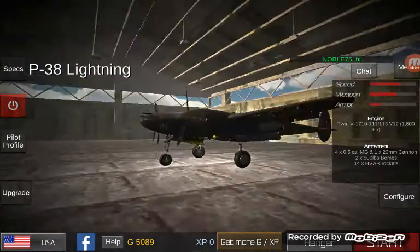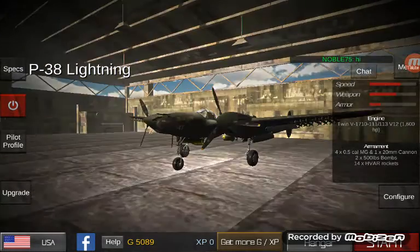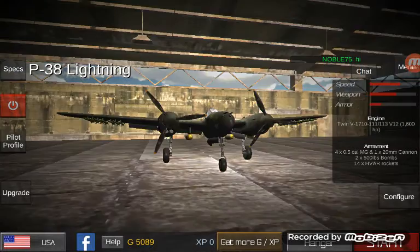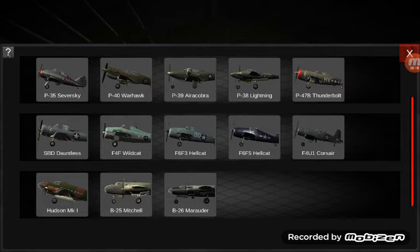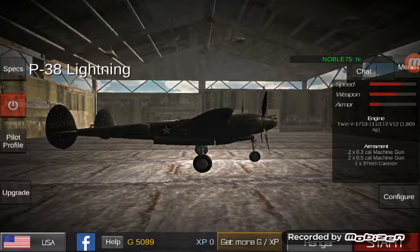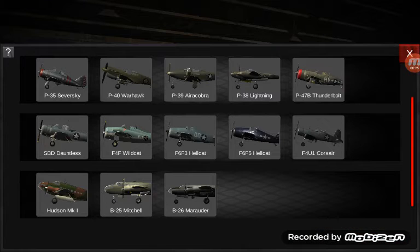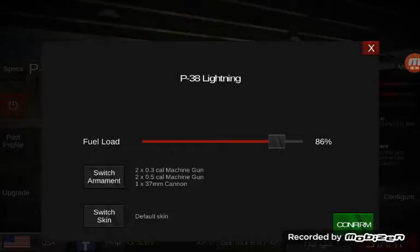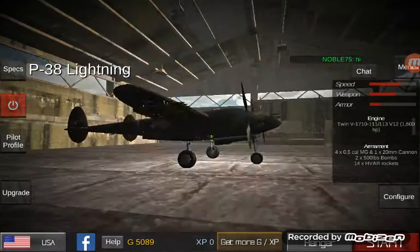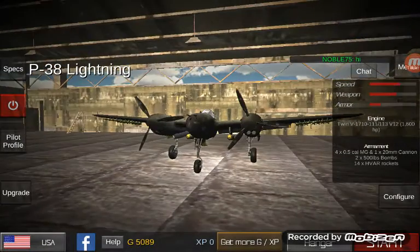The update finally happened, though they didn't add the Jab Bomber. They upgraded some of the payloads and added skins. The P38 is now literally better than the P47 — it makes the P47 obsolete. I feel stupid for wasting four thousand coins on the P47. God knows how much the Jab Bomber is gonna cost, but we got 14 rockets — 14 rockets, pretty insane.